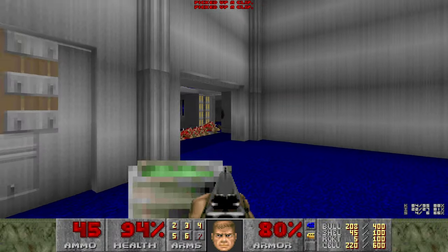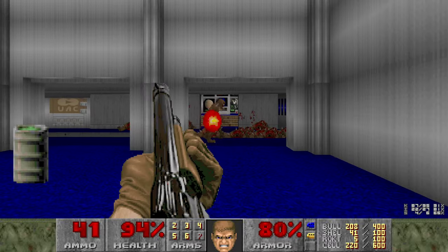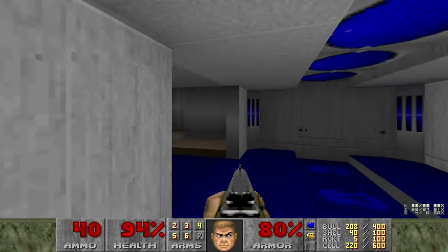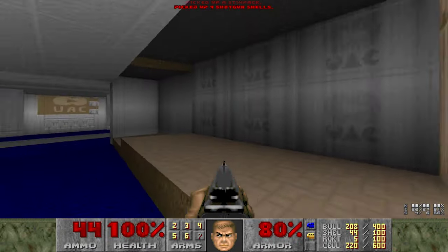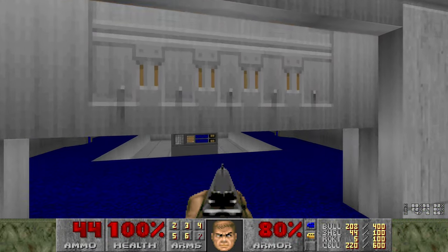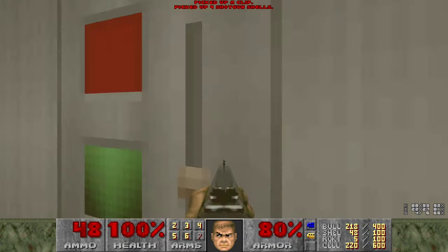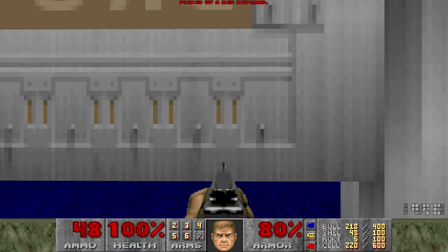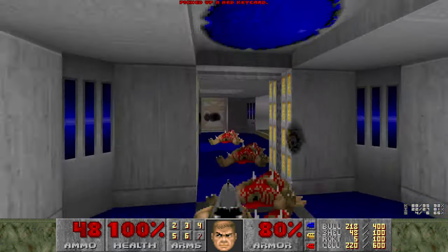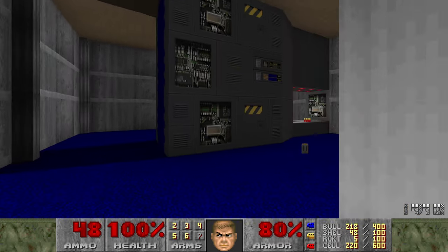There's nothing in this room by the way - I'm not really sure why it exists. Here's the other side of that area that we peeked in on - just for some context if you care. This will lower the red key for us. And now we can pretty much exit. I haven't been in here yet - that's important.